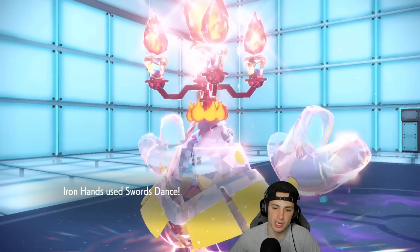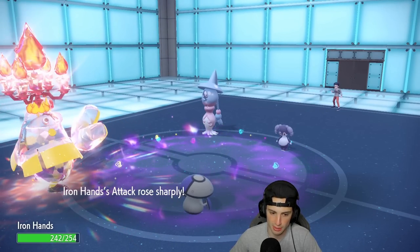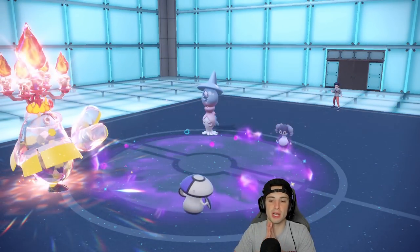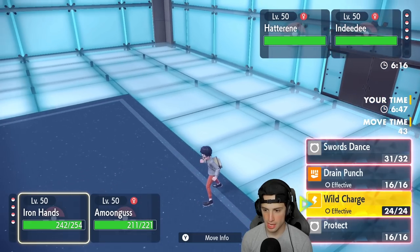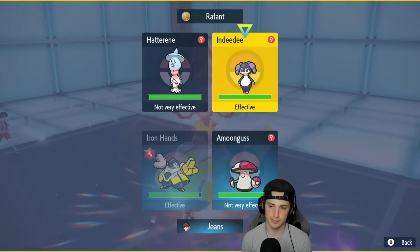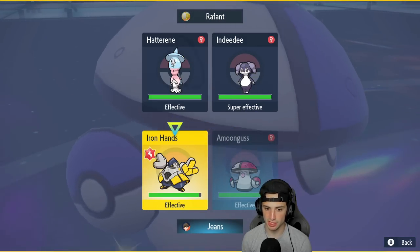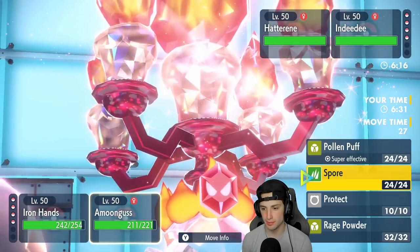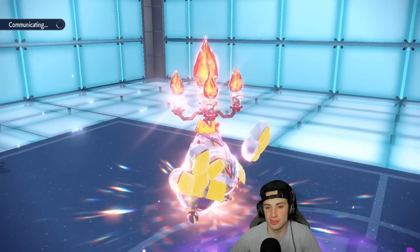We soak that very well. Hatterene is probably setting up Trick Room — and yes it does. Now Trick Room is up. I could put any Pokemon to sleep. From here I'm going to Drain Punch, and I'd rather get rid of Hatterene — actually I'll take out Indeedee first. I still want to deal with everything, and I could Rage Powder to get some HP back, though they're going to move first which is a bit of a problem.